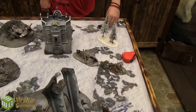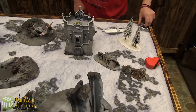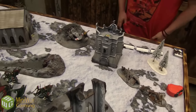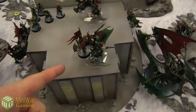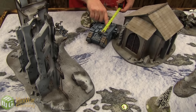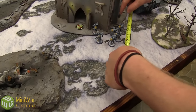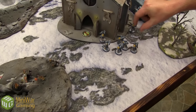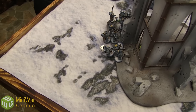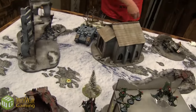Space Wolves draw: Secure Objective Three, Domination (D3 victory points for controlling the most objective markers — a hard one), and Assassinate. My only character is hiding in the Venom. The Land Raider moves forward and pivots. Grey Hunters move, hoping to survive another turn away from all those poison shots. Grey Hunters in the Ruins move through cover.